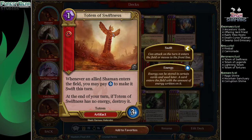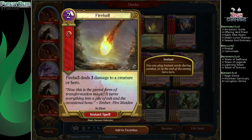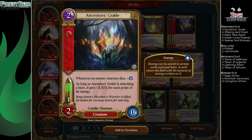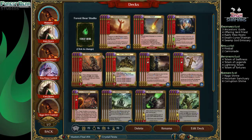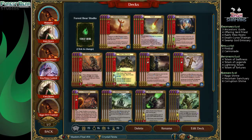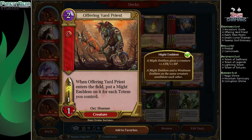4 Totem of Swiftness — gives Shamans Swiftness if you pay an energy, eventually it dies. All totems work like that. 4 Fireballs, just an excellent removal spell. 3 Ancestors Guide, it's a 1-2, doesn't really do anything exciting, but it is a Shaman so it triggers all our totems. 4 Offering Yard Priest — basically the big beater of the deck. Thanks to Totem of Swiftness and all the other totems, he can swing for 5 to 7 pretty quickly with Swiftness. He's just kind of a monster.